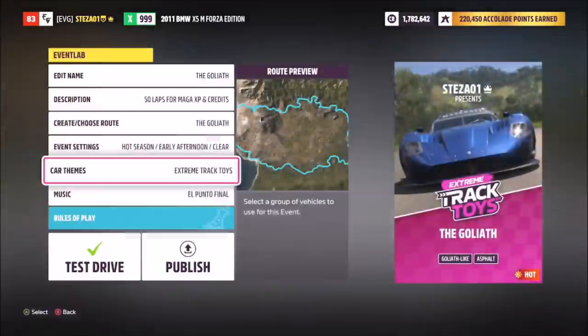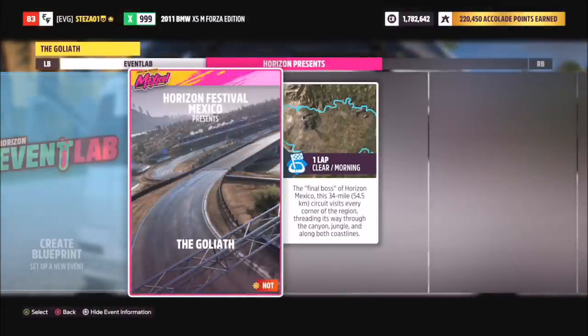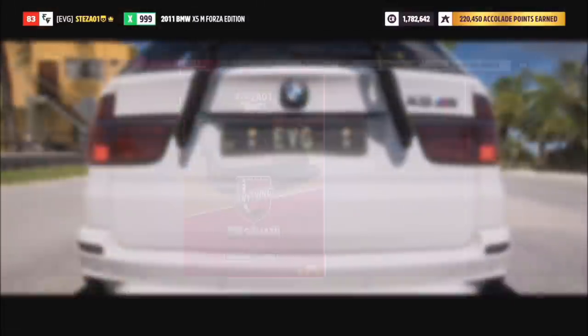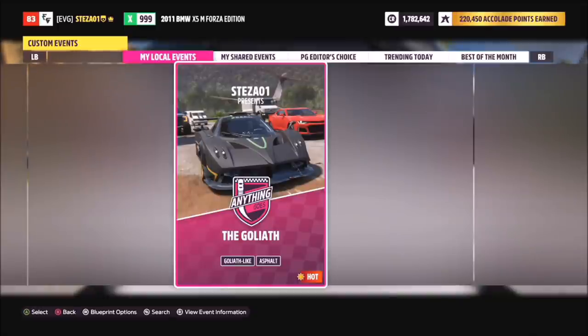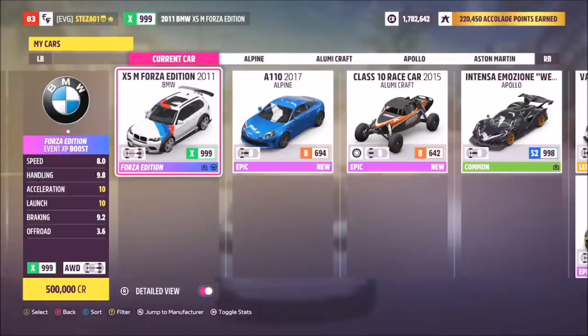I started off using the standard Goliath race and created my own 50-lap blueprint — you'll see the share code pop up on screen. I didn't change anything: there were 11 other AI drivers, it was 50 laps, daytime, and the time wasn't changing or anything like that.